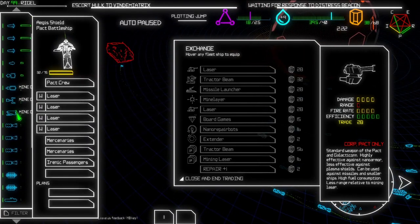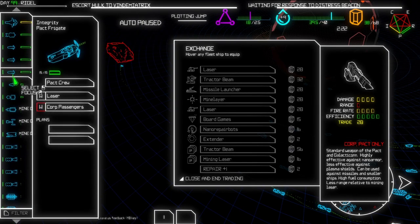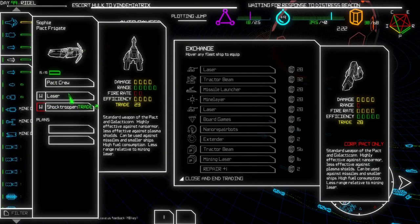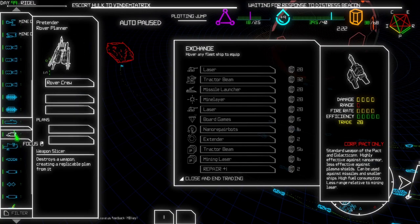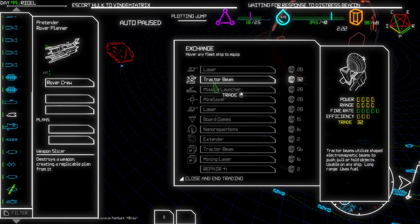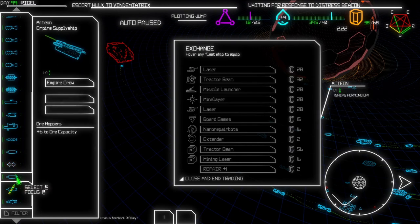We need to repair our main ship. Also, I think I have some trade things that we could trade. Wait, let me see something - I forgot about this option. I think I have another option on making plans, on how to make plans. This one would be really good - that's 4 damage range, it's really good. Fire rate is a little bit bad on this one, efficiency is fine. The rover plan destroys a weapon creating a replicable plan from it - so you need to have a weapon inside of you before you're able to do anything.